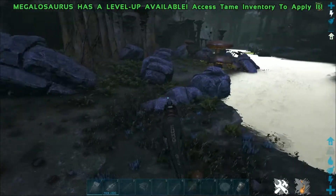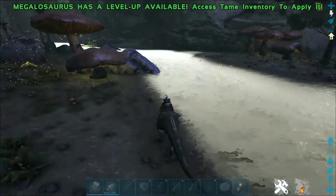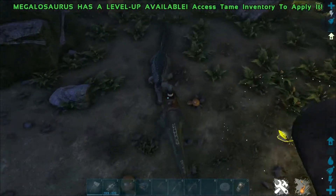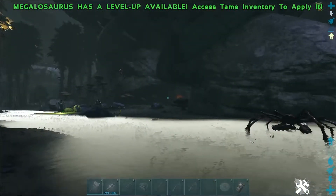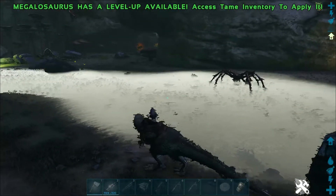Once you find yourself a crab, you'll want to use a megalo or a spino to safely deal with it. As you can see here, there are crabs all along the lake — here's one just here, there's an alpha crab over there, and there'll be more all along that direction over there.